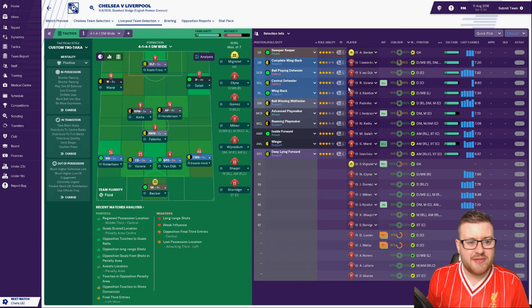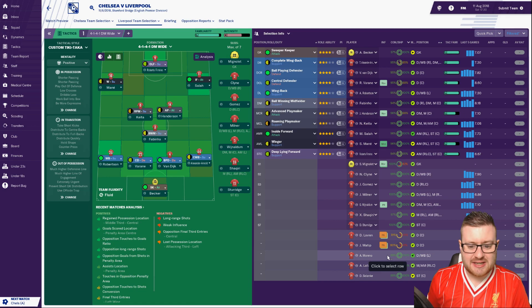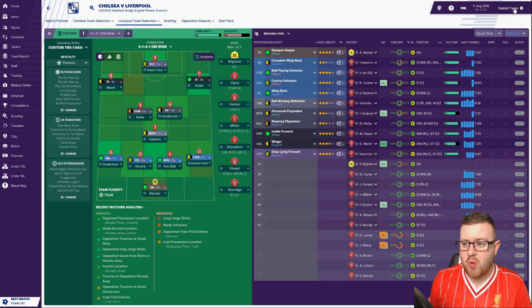This is going to be the line-up and the tactic for the Chelsea game. We've got Alisson in goal, Trent, Van Dijk, Varane and Robertson at the back, Fabinho in that ball-winning midfielder role, Keita and Henderson in the middle, Salah as the inside forward cutting in, Mane on the wing to cross into the box, and Roberto Firmino as the deep-lying forward to help with attacks. That's the team we're going to put out today.